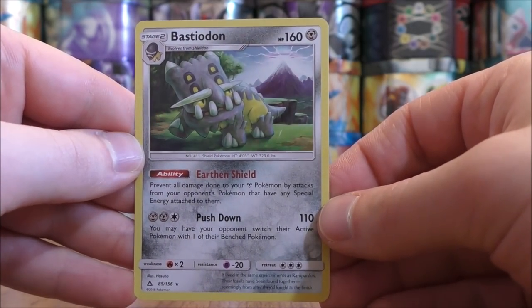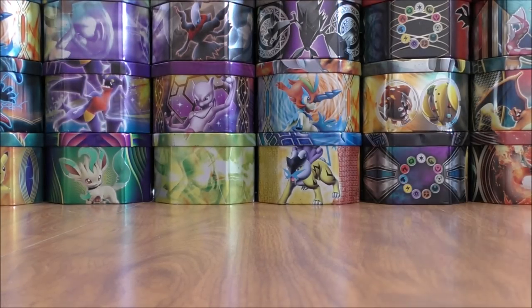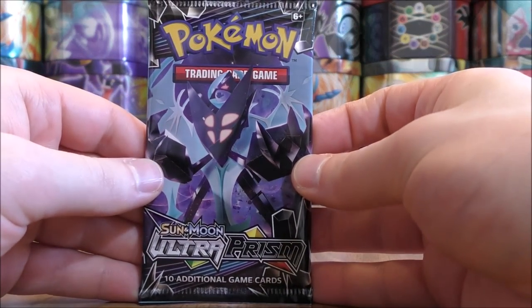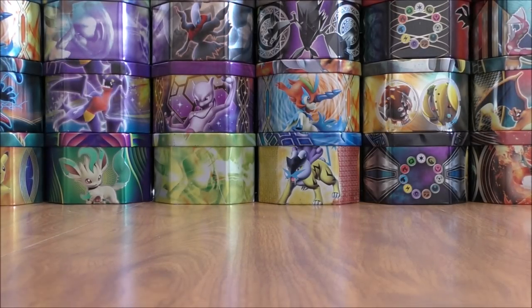A little bit harder to see the hollow foil pattern on the Bastiodon card, but it does extend the entire card. Another Dawn Wings Necrozma pack — both Dawn Wings and Duskmane are available as GX cards in the set. I prefer Duskmane over Dawn Wings, though both are very good. I have used both in decks that I've built.